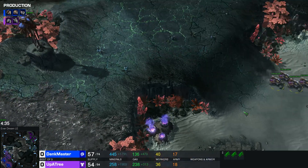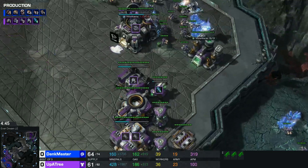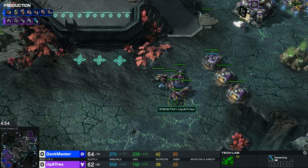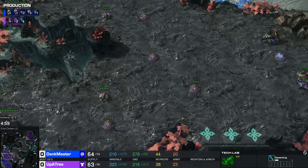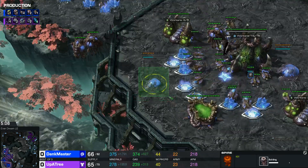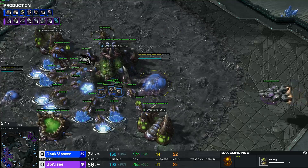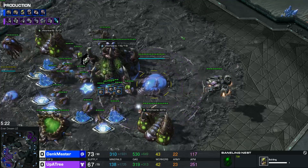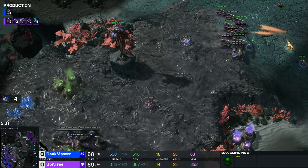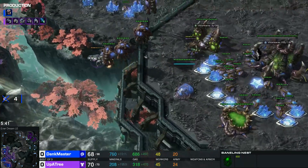The hellions are just scooting around the map making sure there's no push coming. Stim is on the way - he did make a barracks with a tech lab so the order will be bio today. He's made a good amount of hellions, these will probably just be to harass drones at the third. Getting into the natural is pretty difficult especially with these queens and the creep spread. A spire and a baneling nest are about to pop up for Dank Master - so ling baneling muta might be the call.